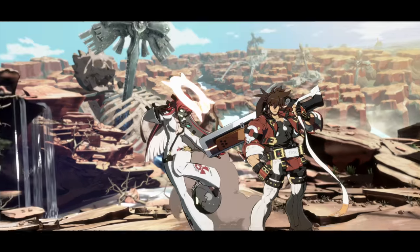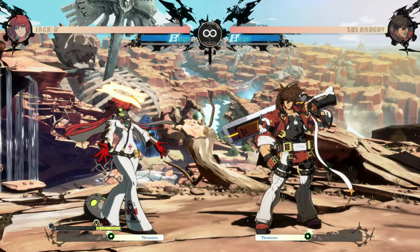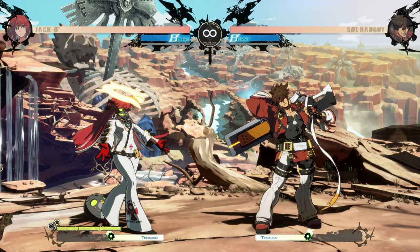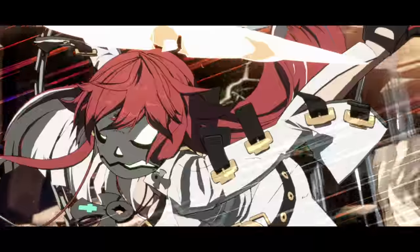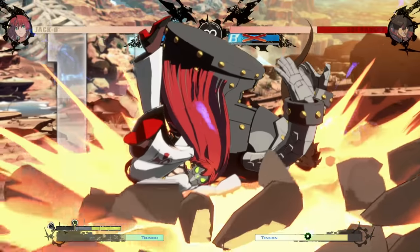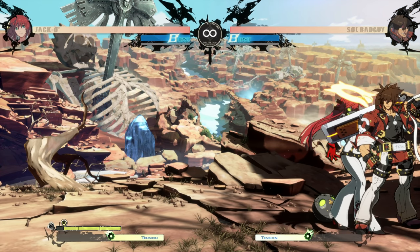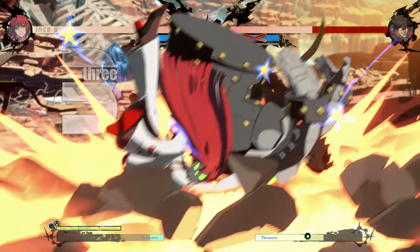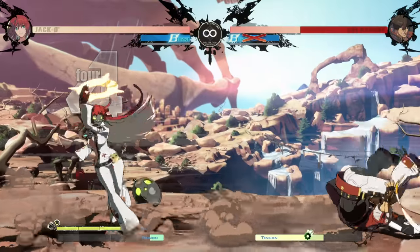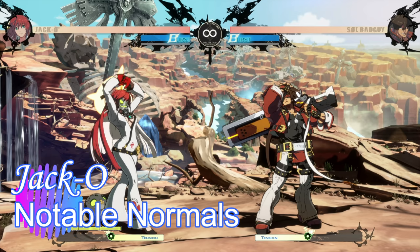Unlike other big command grabs, you can jump after the flash, so if you see it coming and you're not in a combo, simply holding up will let you escape. However, you can still use it in combos, and the fun thing is it's a wall-breaking move. In a long combo it will scale, but it does break the wall unlike a lot of other command grabs in the game. Fewer hits before it means higher damage and much better scaling, so it's a great way to end almost any combo when you have the meter to spare.